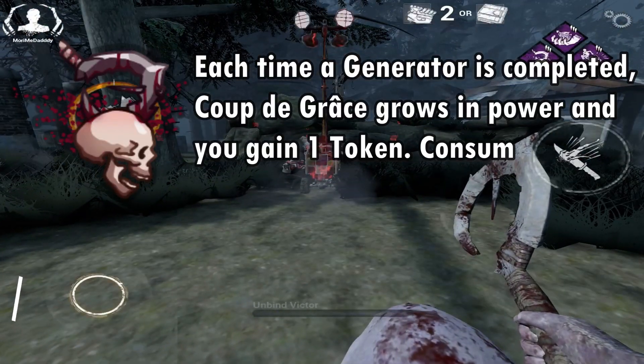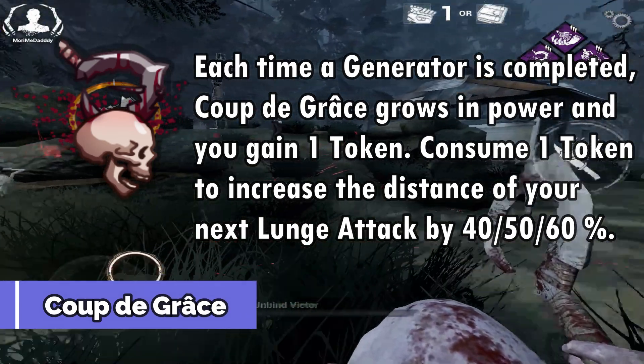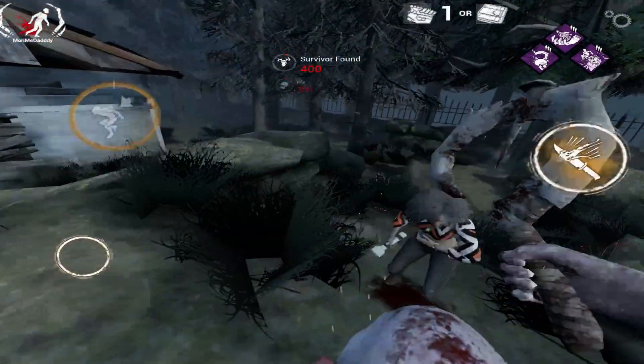And finally, at number 3 we have Coup de Grâce. Whenever a generator is completed, you will get a Coup de Grâce token. You can use this token the next time you lunge, and it will increase your lunge distance by 60%.